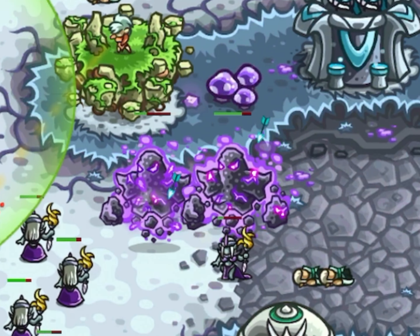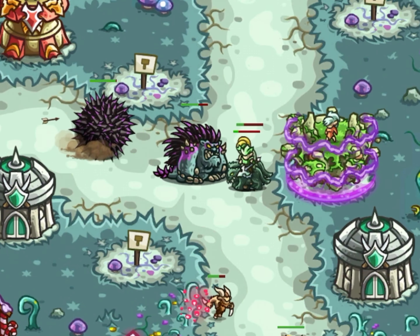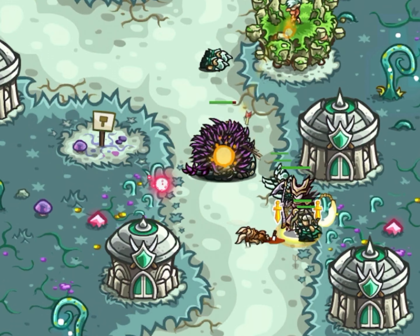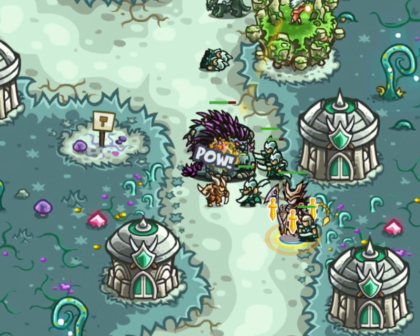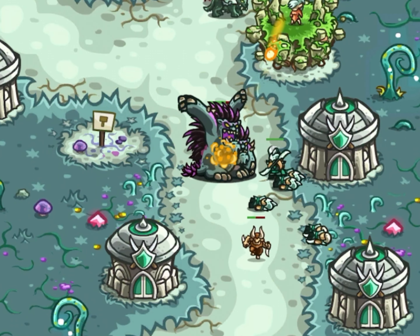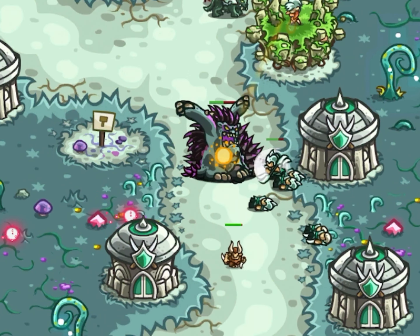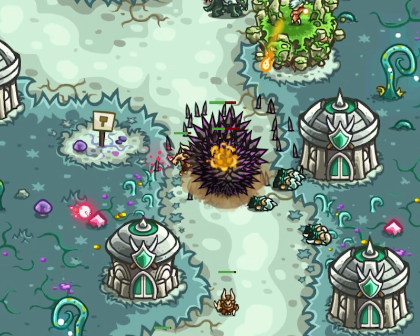There are strong enemies like twilight golem who can be slowed if attacked by strong towers, and they can also be attacked by towers while moving. But the bandersnatch is unstoppable and 100% immune while moving. You can see how tough they are — the only enemy stronger than them is the twilight golem, but as I explained, twilight golems can be attacked while moving. They just destroyed six elven rangers within seconds using their thorns.